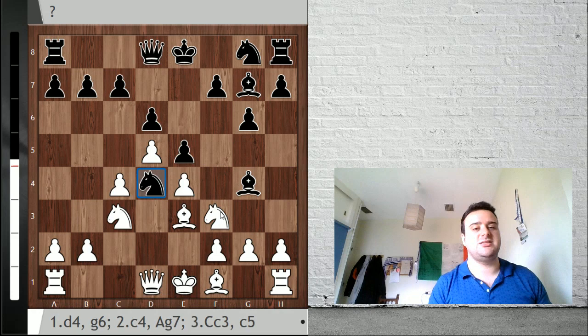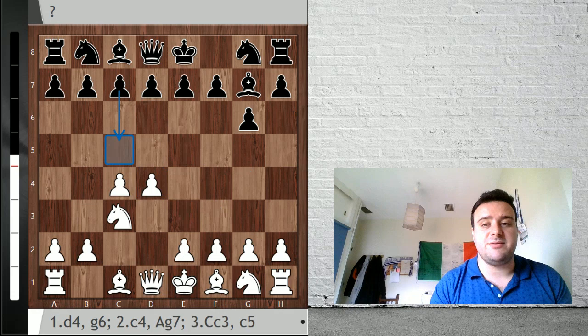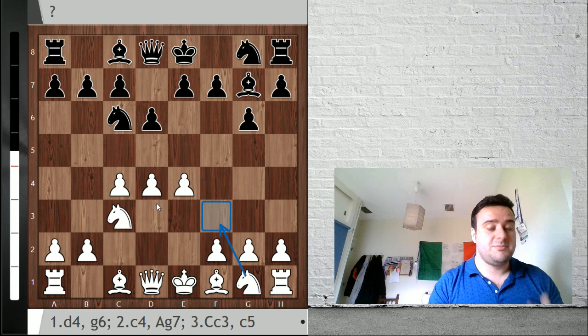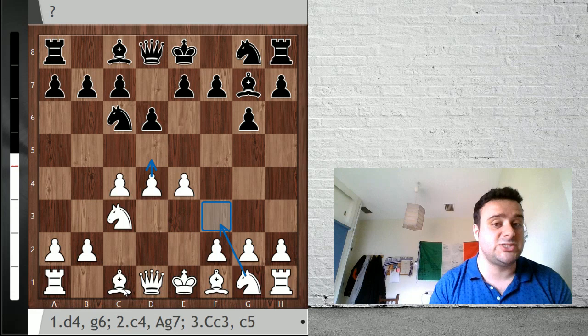That's why after knight c3, d6, e4, knight c6, I'm going to recommend you another line which is not playing knight f3. I think this is what black is aiming for and then there are many interesting alternatives. d5 is actually very interesting - I took a look at this - but I found another interesting and aggressive line which is going to be my recommendation. So, I'm going to recommend you guys to play bishop e3.